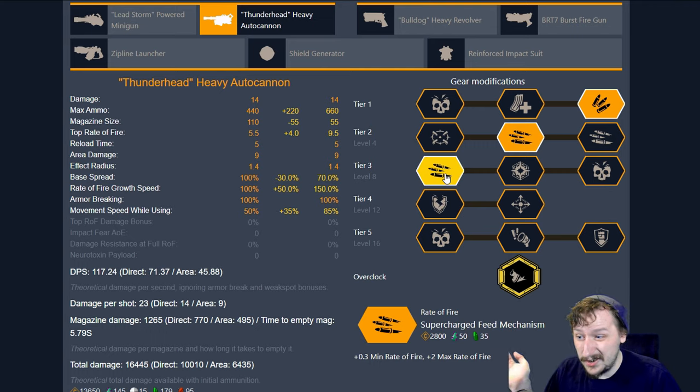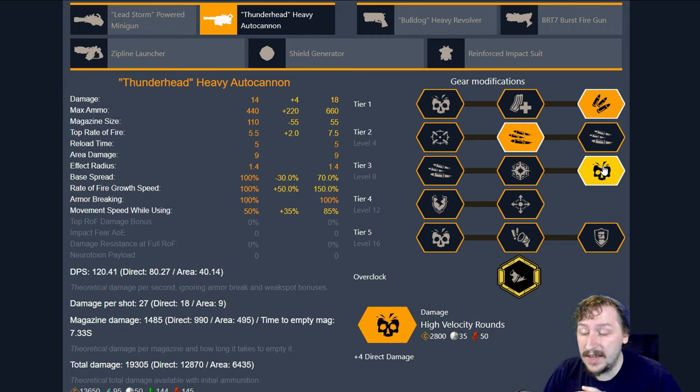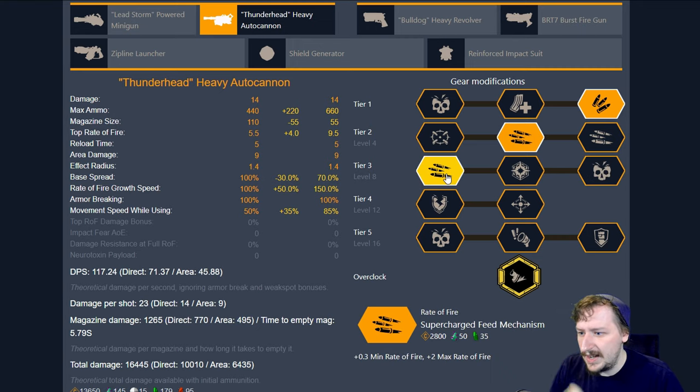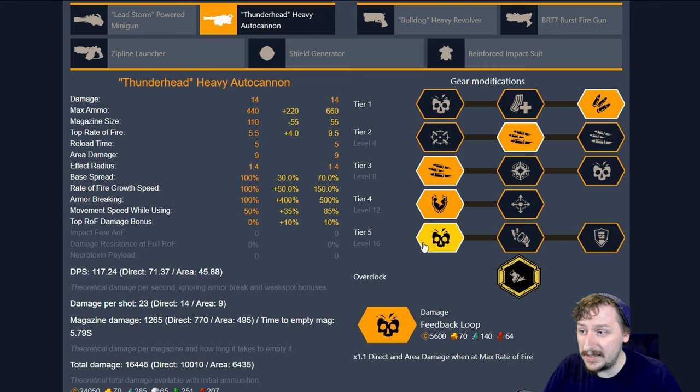In tier three, you can go with the higher rate of fire option if you'd like — I've done that and it works fine. You could also go with loaded rounds for more AOE damage or high velocity rounds for more straight damage. I find that supercharged feed mechanism is actually the most fun to use here because even though you burn through your gun fast, it's not too bad to empty the whole gun into one or multiple enemies and then switch to your secondary and wait for Born Ready to refill your magazine. In tier four, you can go with either shrapnel rounds or hardened rounds — I find hardened rounds works a little better for damage builds, but if I'm going with loaded rounds I'll take shrapnel rounds for the larger explosion radius. Then in tier five I usually go with feedback loop for the most damage.